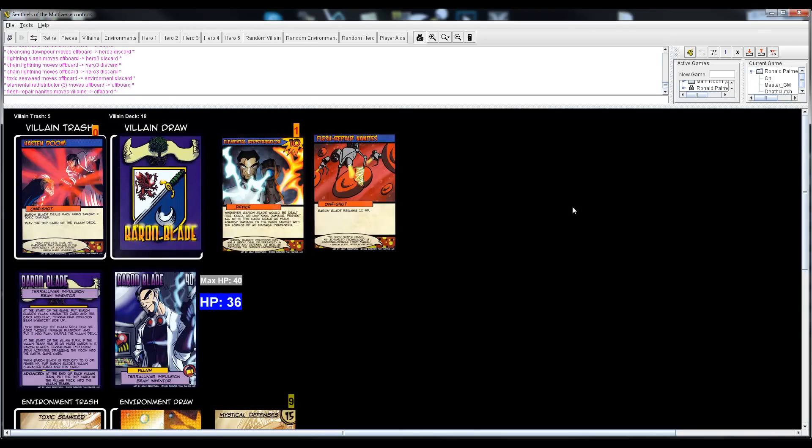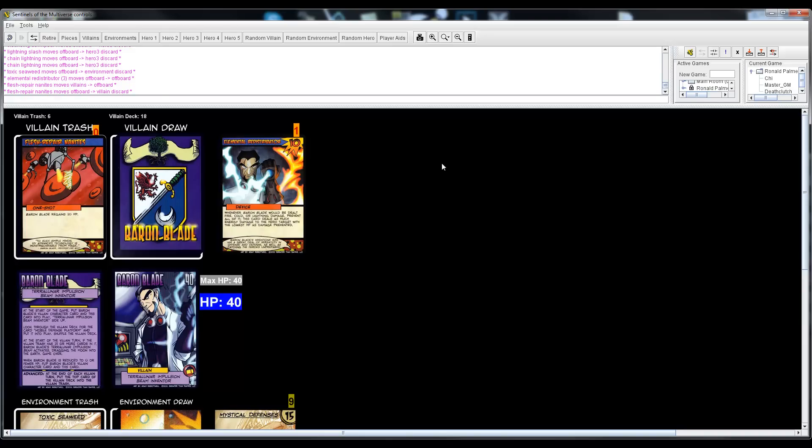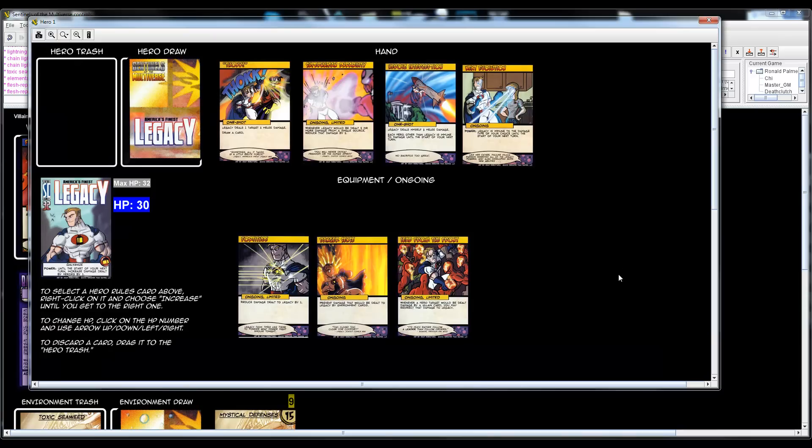Villain card: one shot, Baron Blade regains 10 HP — in this game you can't exceed max HP, so he goes right to max. Since I can't play a card this turn due to Leaking Room, I'll use my power to give heroes plus one damage, then draw a card.